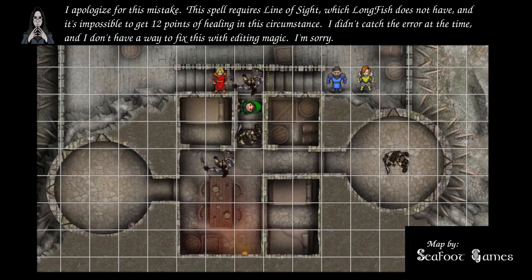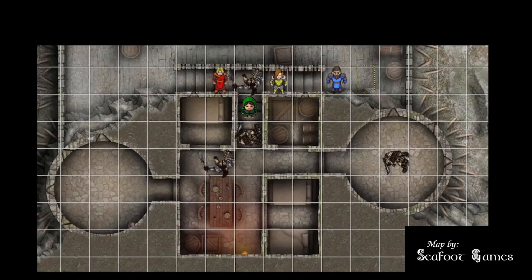Longfish acts: bonus action Healing Word restores 12 points to the rogue, then casts Sacred Flame on a visible gnoll who fails the save for 5 points of damage. Fear moves up and attacks the gnoll with 18 to hit, connecting for 9 damage.